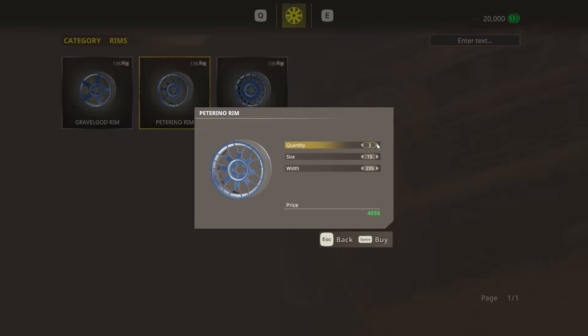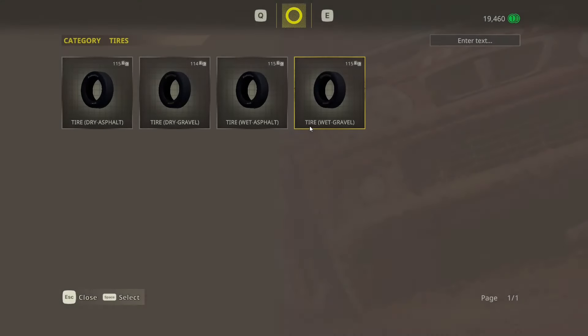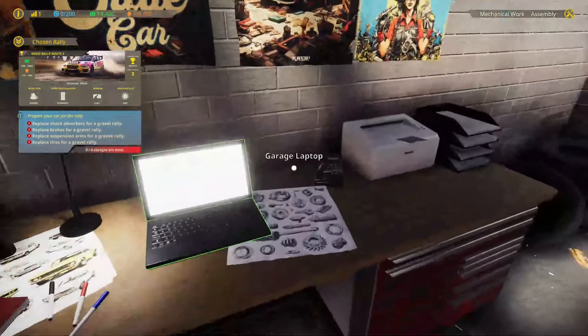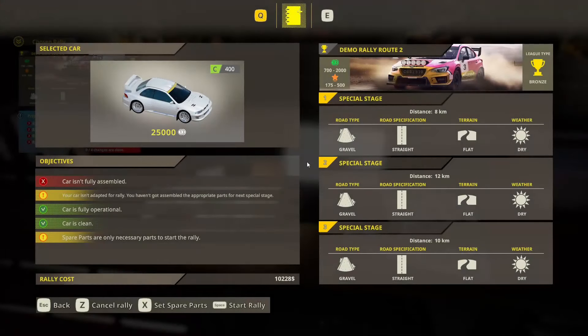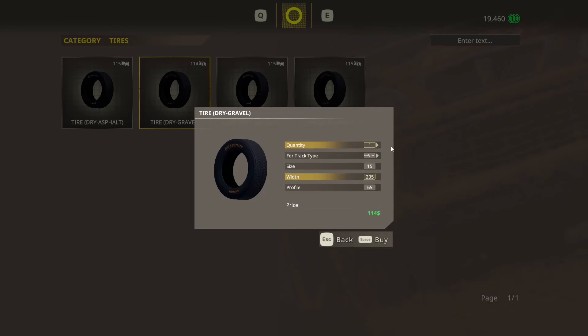I've got 15s — two, three, five. Are we going to a dry gravel race? Gravel, straight, flat, dry. I need four 15-inch rims. The width was wrong. I can't change these. Bugger — let's rework this, I've just wasted money. 205s, 15s, 65s on the profile — let's get four of them.